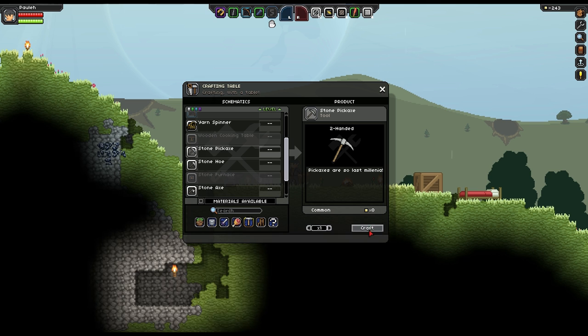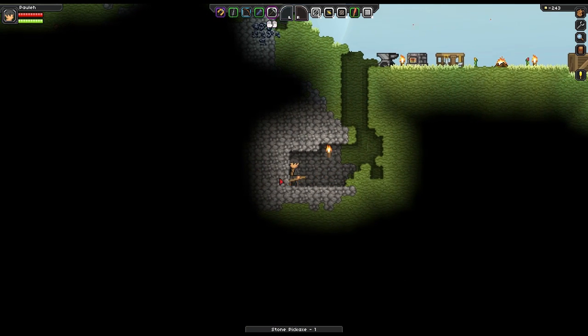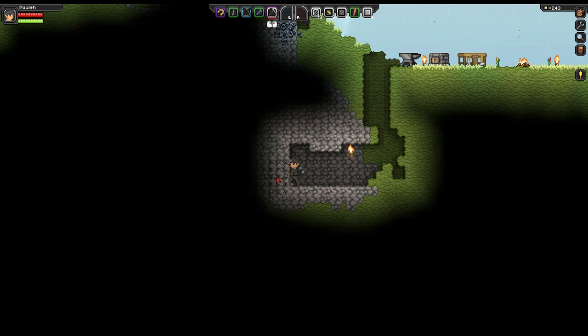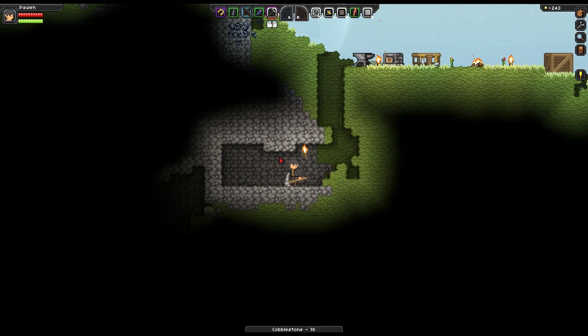Alright, first things first — we want a stone pickaxe. Let's get this going. I wonder if this has durability. Wow, look at the size of that. We're mining now! And yes, it does have a durability meter — you can see it up here. Pickaxes are so last millennia. This is beautiful — absolutely beautiful.